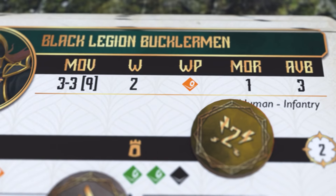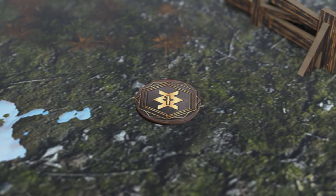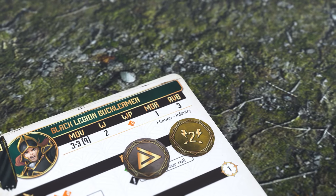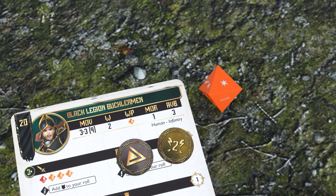If at the end of the current activation your unit has a stress level higher than its morale, it must pass a will-power test to avoid becoming demoralized. A will-power test is a simple roll that uses your unit's will-power value. You pass the test if you get at least one success. Otherwise, you have failed the test and your unit will be demoralized.